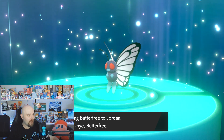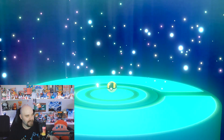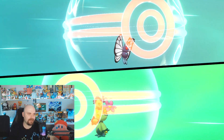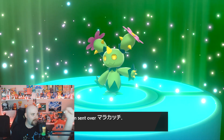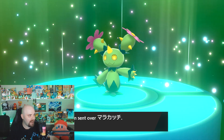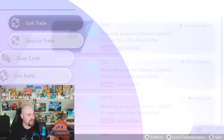We got our first trade here. Let's go ahead and see what we got from Jordan. Hopefully something good. Alright, so that's a regular Pokémon — it's not a Shiny. I don't think it's anything to write home about. It's not a Legendary, obviously. It's got a Japanese font though, so that's kinda neat — it's from a different region than the U.S. But I don't think it's gonna be anything special. We'll go ahead and trade it back.